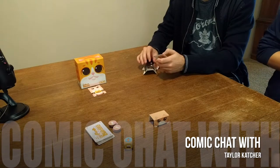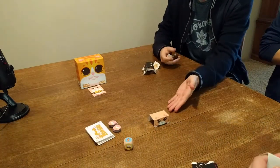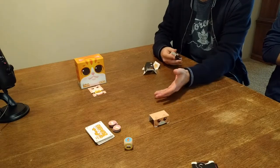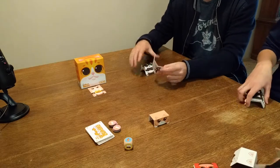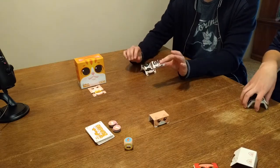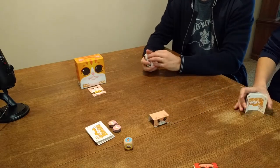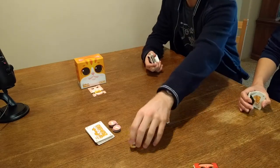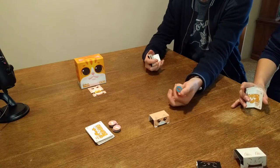This game is more difficult than it looks. We have a base cat sitting here and the goal is to get rid of all the kitties in your hand. We all have seven that you start off with. We've already been dealt and we're bending them at these perforated lines. We have to stack them in alternating order one at a time after rolling this dice.